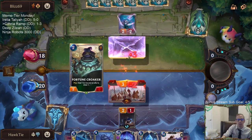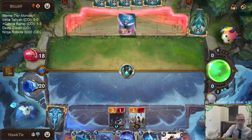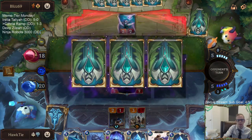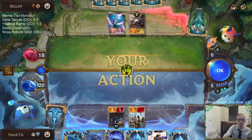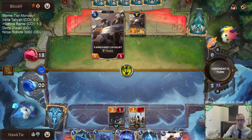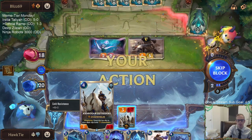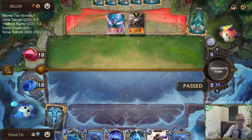I could see attacking with the Avaros Sentry also to put the Croaker down to being a two-one. Concurrent Timeline - that card's good. A five-five Tough? That's good. Five-five Tough is good - that's one of the better five-drops to hit for sure, especially against these Blighted Ravines and Ice Shards. That's a high roll.